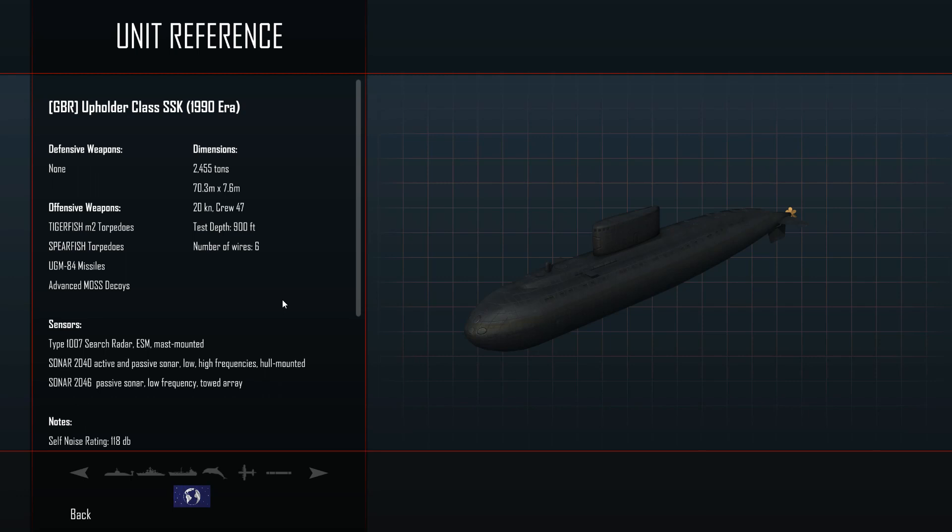This one comes equipped with a couple of weapons we have not seen before. It comes equipped with the Spearfish torpedoes. The Spearfish are incredibly fast — they can go up to 80 knots and have a range of about 54,000 yards, roughly 50 kilometers. That's a long range for a torpedo. Then we have the Tigerfish: 35 knots, 30,000 yards range. And we have the UGM-84, also known as the Harpoon. And of course, we have Advanced Decoys.